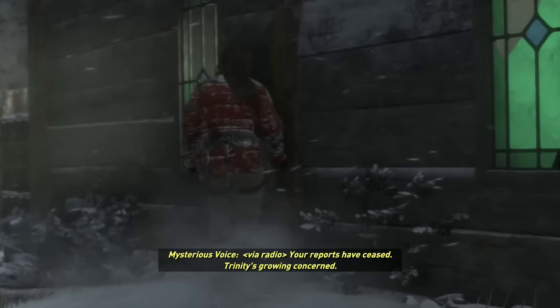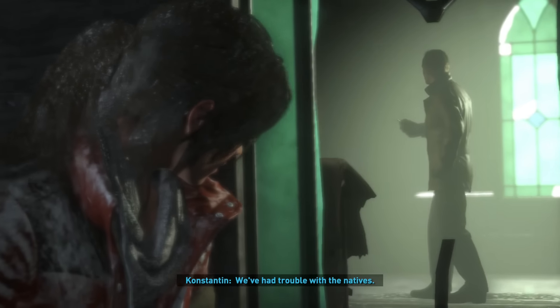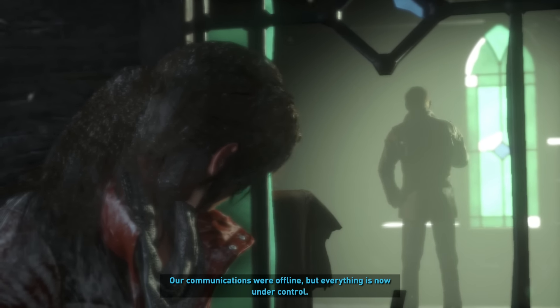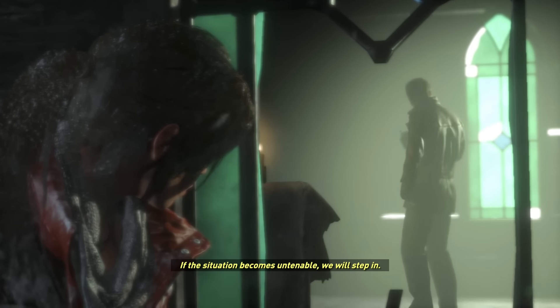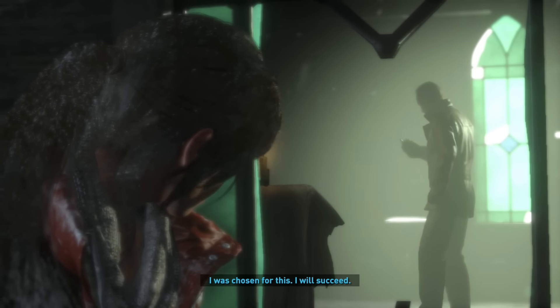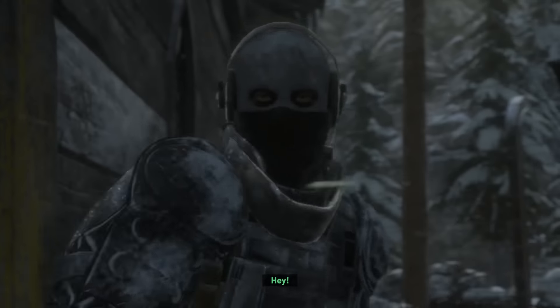In-game audio log: 'A creepy-looking guy with a scarred face named Constantine gave us a big speech about destiny and something called the Source. The other contractors are antsy and nervous but the long-time Trinity men are drinking it up — it's Jonestown out here. We're preparing for an assault — against who? There are people here like natives lost in time.' In-game radio transmission: 'Your reports have ceased — Trinity is growing concerned.' 'We've had trouble with the natives but communications are now under control.' 'If the situation becomes untenable we will step in.' 'I was chosen for this — I will succeed.' Oh!